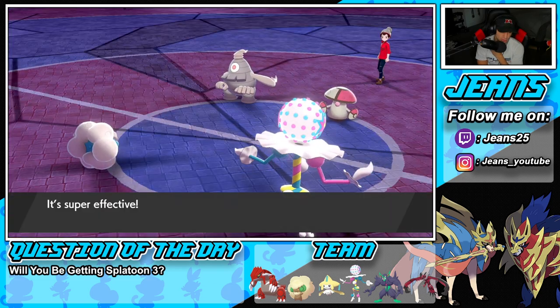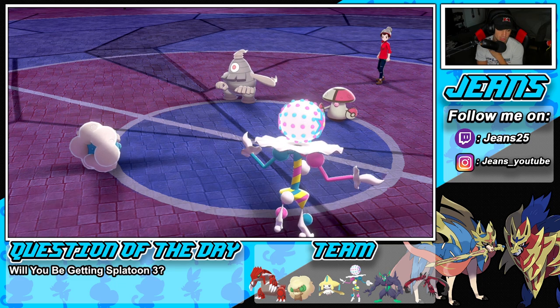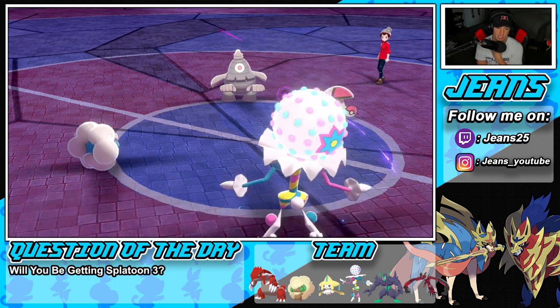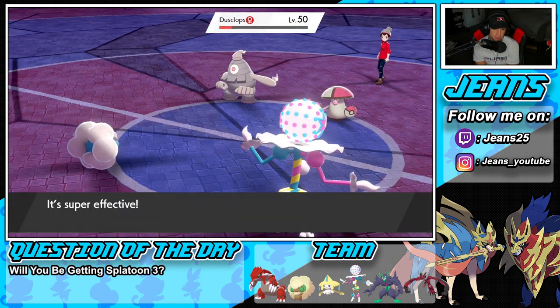That Focus Sash — do not poison me, that's the last thing I want. The poison does not come out. Shadow Ball coming in hot, going to do some nice damage. It does not take him out, which is beautiful. He could end up starting to Pain Split me, but I'm kind of fine with that.